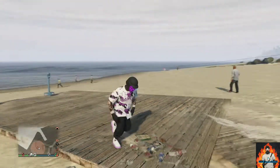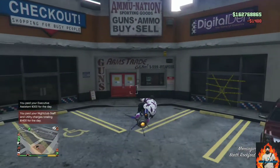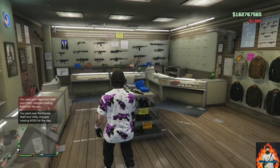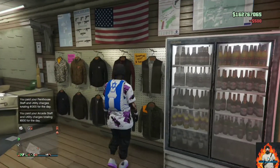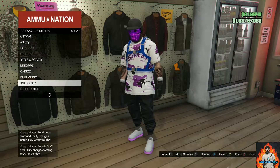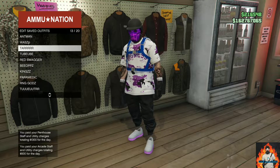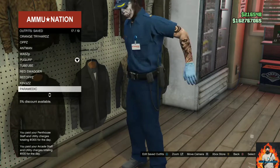Your outfit should now look exactly like mine. Make your way over to the closest ammunition store — we will be transferring a black duffer bag to this outfit. If you do not own a black duffer bag, there will be a link in the description on how to get it. Once at the ammunition store, equip the Israel troop bag on this outfit and save this as an outfit. If you don't own an Israel troop bag, you can buy one at the front counter.